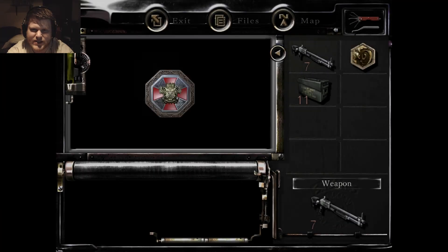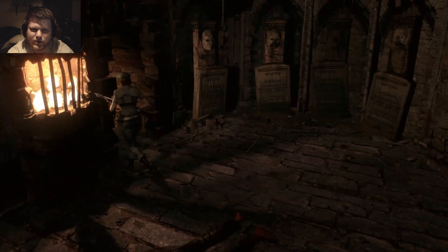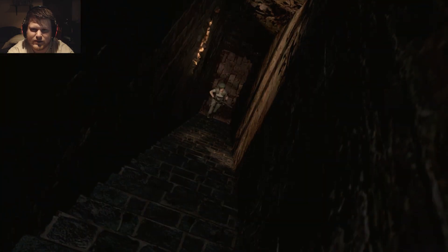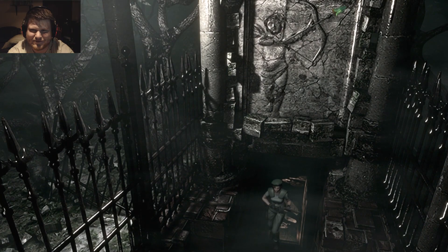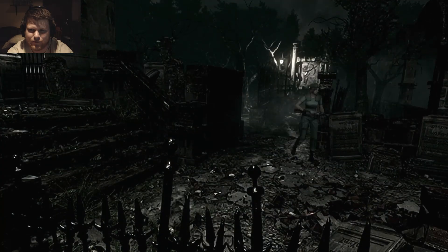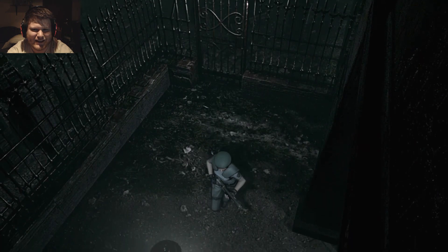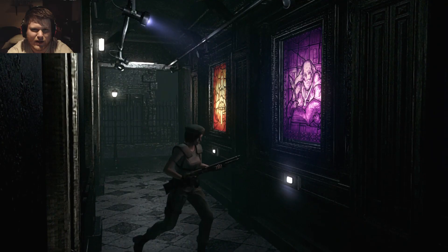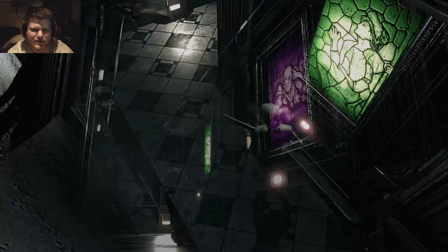Grab the switch and we're gonna grab this emblem — stone and metal object — and let's get out of here. We're done down here, we're done in the creepy crypt. Thank god, I don't like being in that crypt. We're going back the way we came in — back through the weird hallway with the stained glass pictures and creepy Mr. Crow, or all the creepy crows. I don't like the creepy crows and they don't like me either.